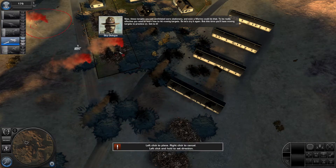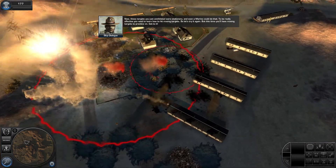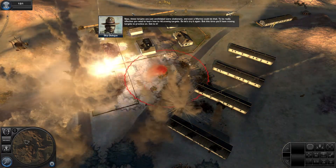Now those targets you just annihilated were stationary, and even a marine could do that. To be really effective, you need to learn how to hit moving targets. So let's try it again — but this time, we'll have moving targets to practice on. Get to it.